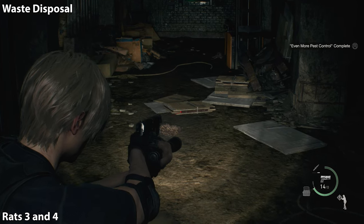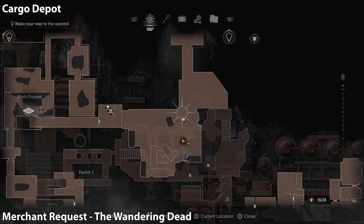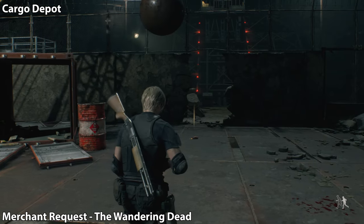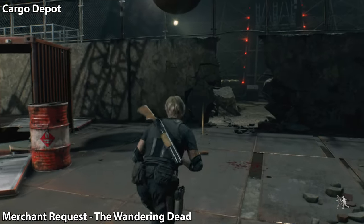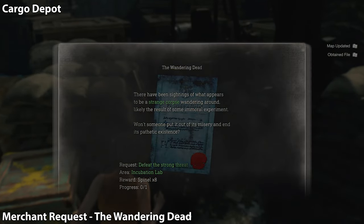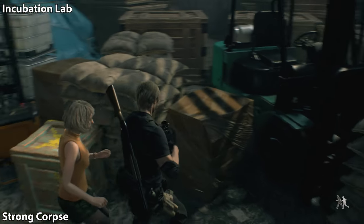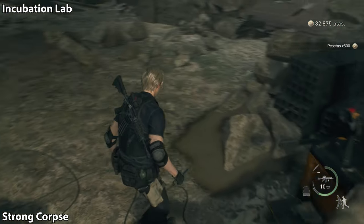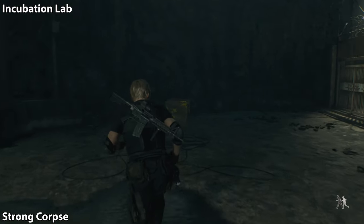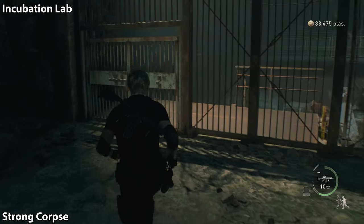That'll complete it. You of course have to turn it into the merchant to collect the reward. Now we're heading to the cargo depot — there's a big encounter there. You're going to face some waves of enemies, and Ashley's going to eventually break open a wall with the wrecking ball. Just past there is going to be the wandering dead merchant request. This one requires us to go back to the incubation lab.